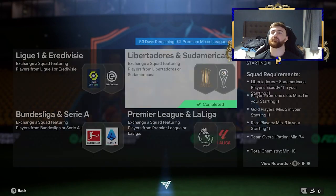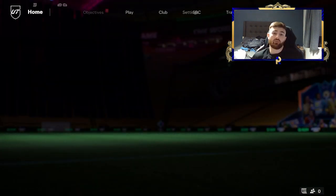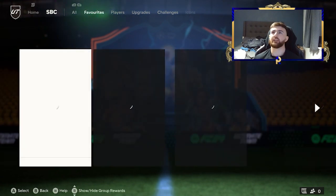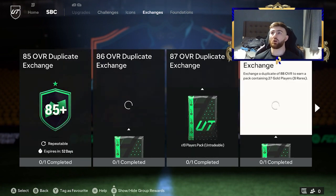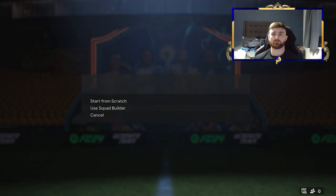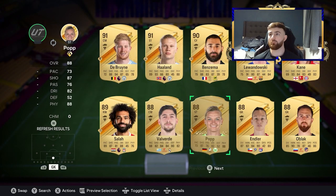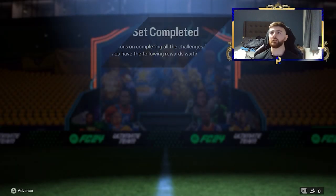But the beauty of the League SBC method is you can keep crafting and crafting. What I want to show you guys, because we've got the example here today, that 1-of-4 83+ is a really, really good player pick. And obviously I've done all of mine — you guys are going to craft all yours. But we've got two 88s there. So let's pop these both into the 88 upgrade SBC to get the result back. I don't need to pop the actual ones in because you saw me get the players.